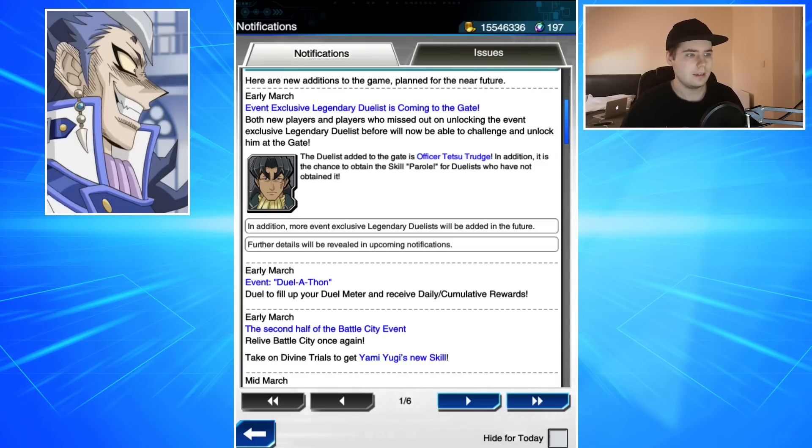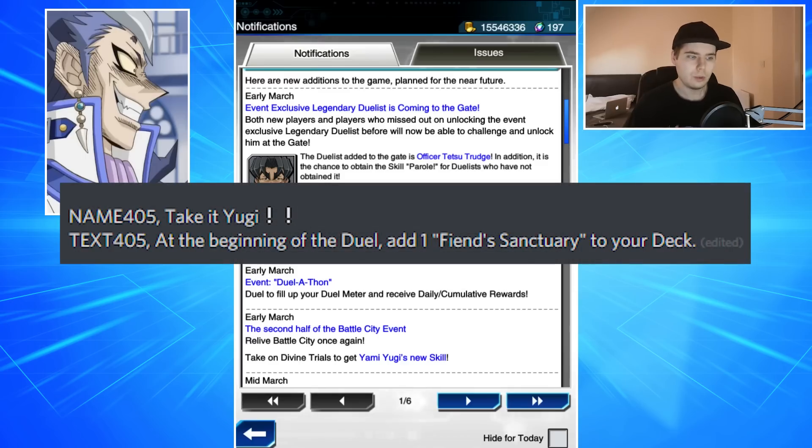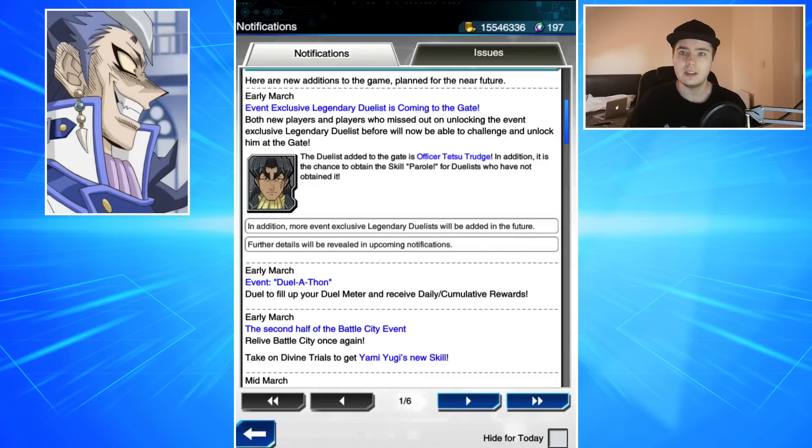If you've been following the leaked videos in the past couple of days, we had a skill leaked called Take It Yugi — at the beginning of the duel, add one Fiend Sanctuary to your deck. Obviously this is in reference to the end of the Battle City finals where Kaiba gave Yugi Fiend Sanctuary in order to have an out to stopping the Winged Dragon of Ra and Maric's Egyptian Gold Card. So this seems like a very likely candidate for that skill.